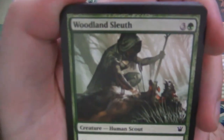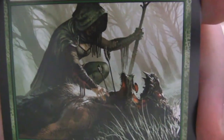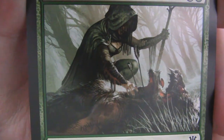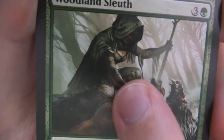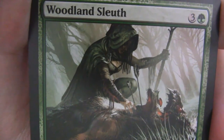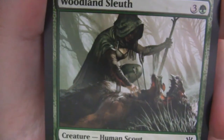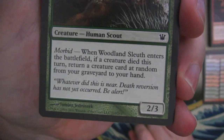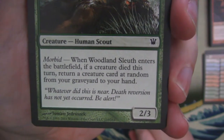Last pack — we've got a Woodland Sleuth. Look at that — checking out how the creature was killed and what did it. Some arrows stuck in its neck there and possibly a couple in the chest. I can't really tell — maybe that's blood running down the arm with little tassels, probably the thread holding the bracers together. The flavor text says 'Whatever did this is near. Death reversion has not yet occurred. Be alert.' Chilling.